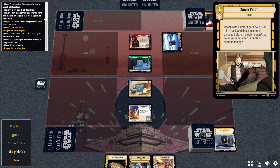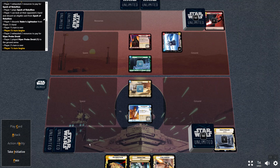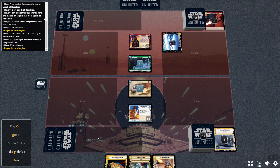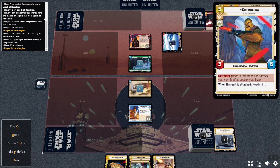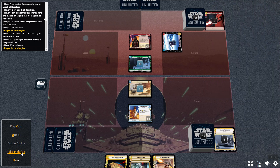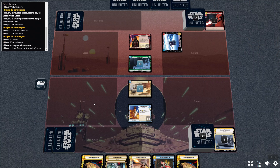So we'll get rid of that. Then they play Viper Droid — now it's my turn. All my resources are exhausted. One of the nice things is if you hover over the card it shows you what you resourced so you can see your shame and your bad decisions. But there's nothing else I can do — there's no units to use Luke's ability on. So I'm just going to take the initiative and then they'll pass, and it's the next turn.